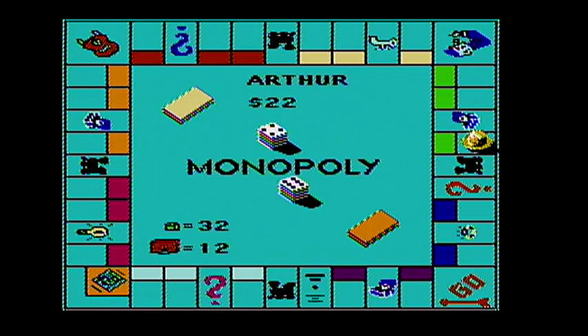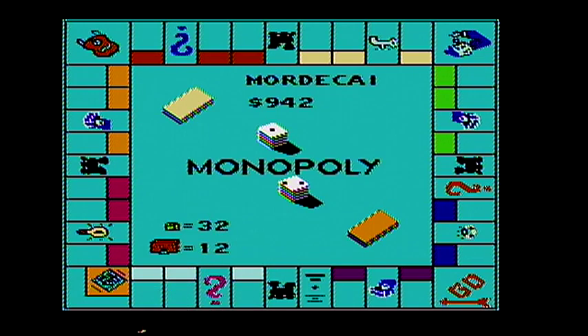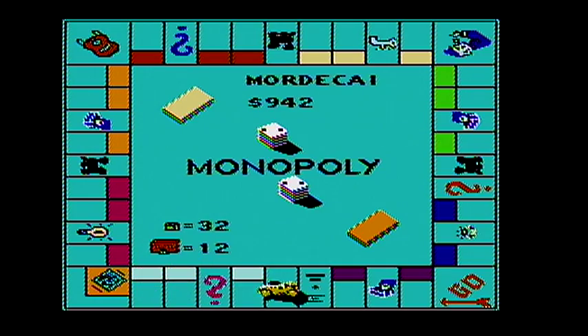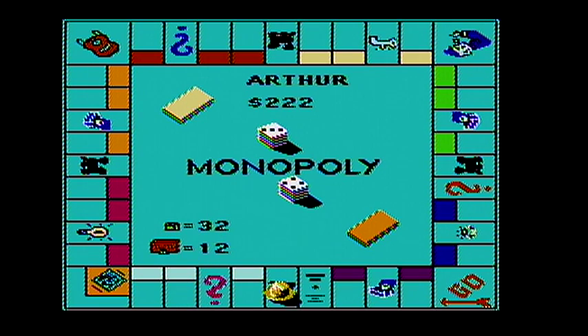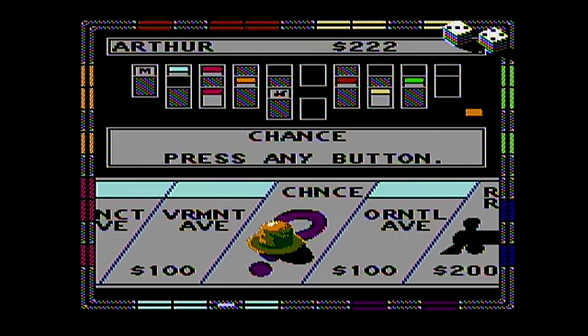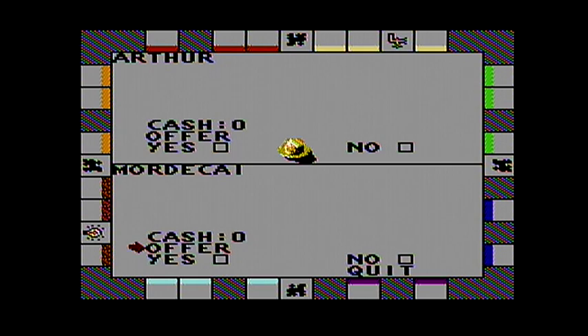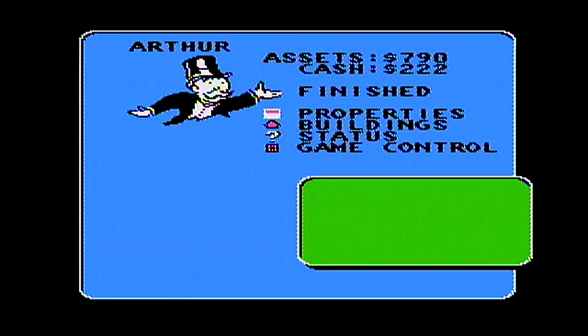Arthur has landed on 'Chance' — advance to Illinois Avenue. I could still get Boardwalk or Park Place, or I could get out of jail free. That's the last shot I have about this Monopoly unless I make a trade. Then I would have a chance at others, but for now let's try to work on Boardwalk and Park Place. Pay no rent — I saved two dollars because Arthur hasn't had to mortgage that property.